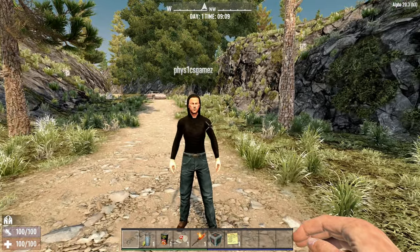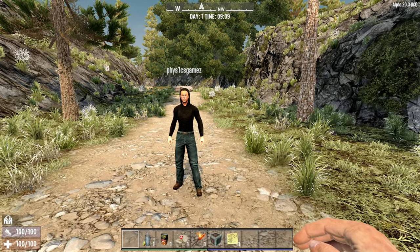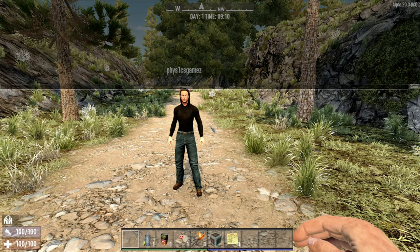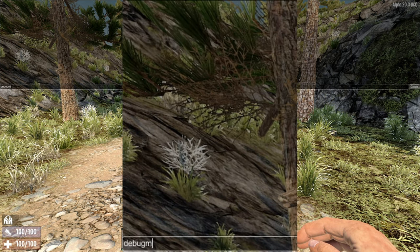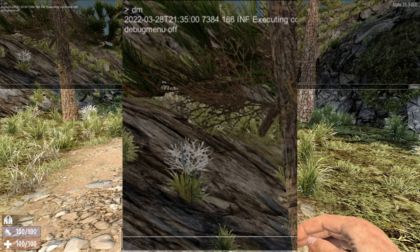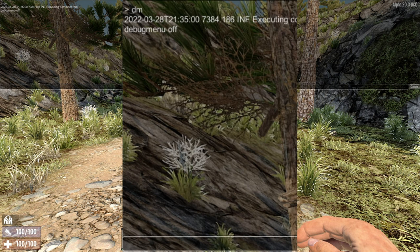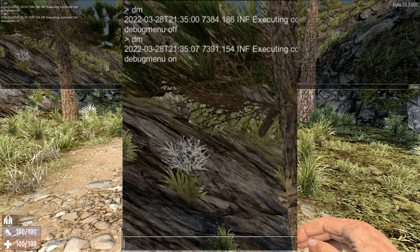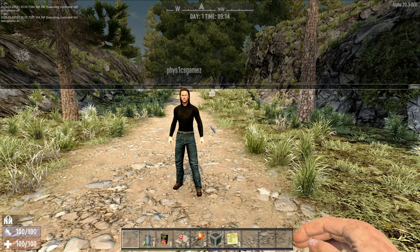We need to be in debug mode. In order to do that you can have a look at the card above, but you need to press F1, and when you press F1 we simply type 'debug mode' or just 'DM' and that will switch it on. I typed it in again after already typing it so it turned it off - there we go, I'll type it again. Debug mode on.